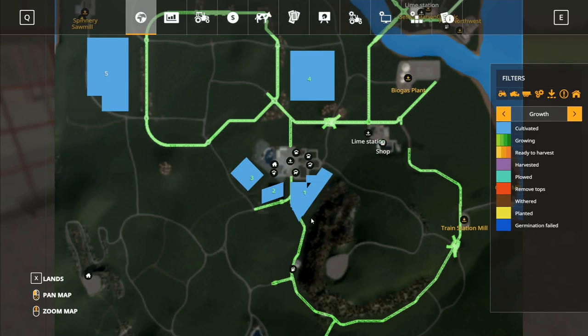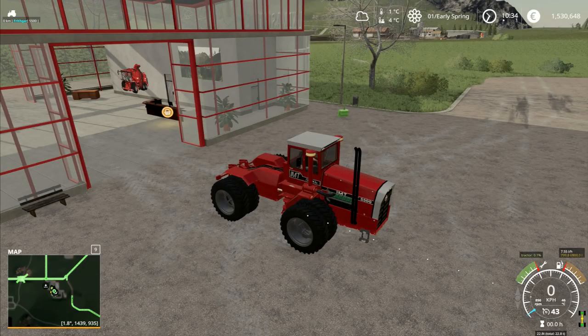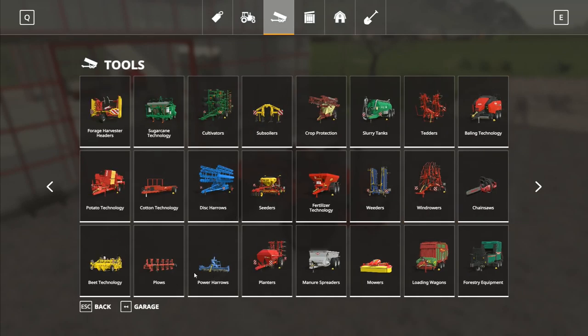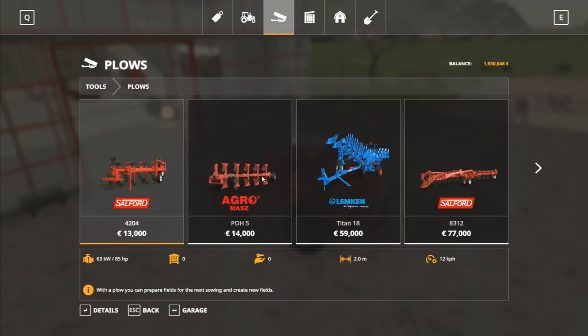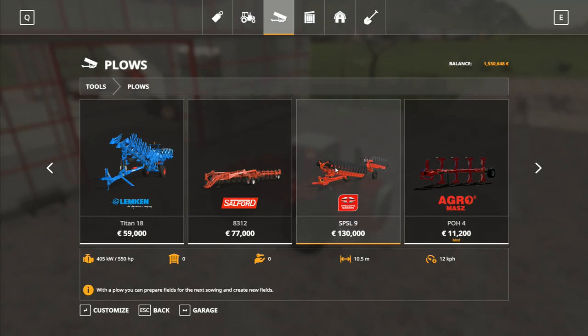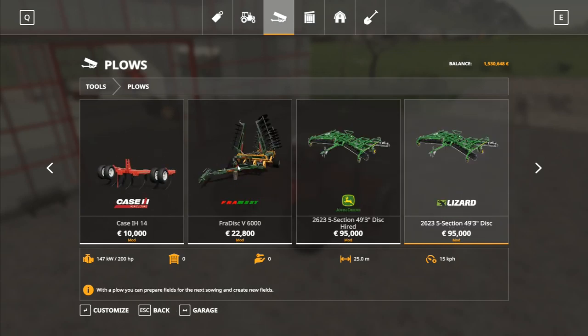To start with, I want to sort of turn the field one area into a field, and then I want to maybe blend that in with field two. I'm not quite sure. So in order to do that we're going to need a plow — we need something to break the ground. We want to go and have a look under plows to start with. These are the base game ones. We know the Salford plow — I'm not keen on that one. It's this one here, the Gregoire Besson plow. I really like that one — it's one of my personal favorites.